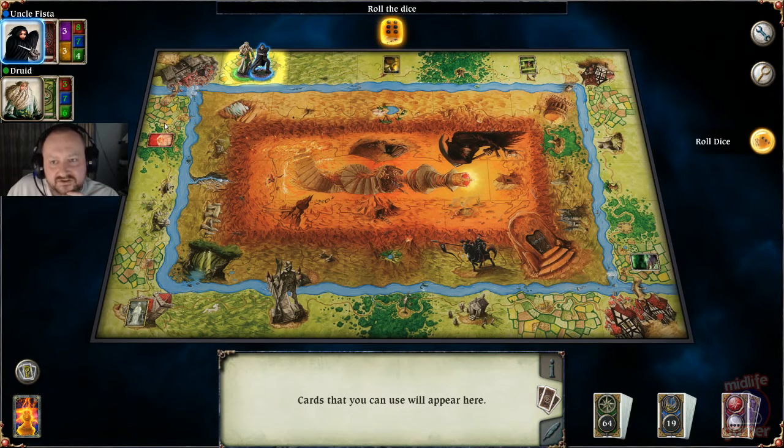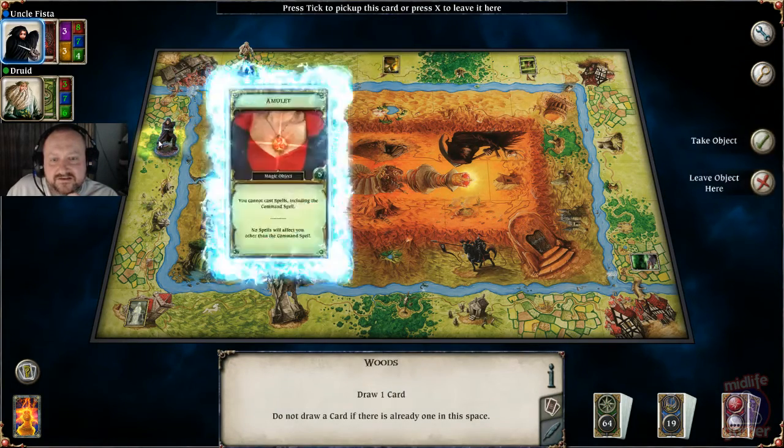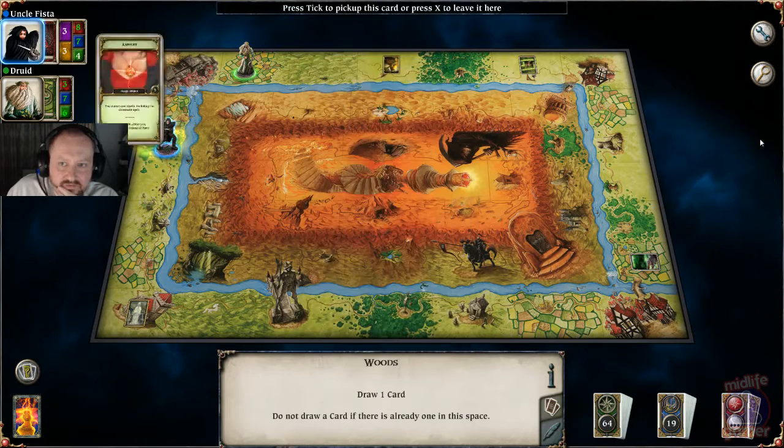I need to roll a three please, because that will land me on my object that I so desperately need. Oh you beauty! I'm going to take that object — it's going to protect me from any spell that the druid wants to cast on me. I'm really happy with that find.